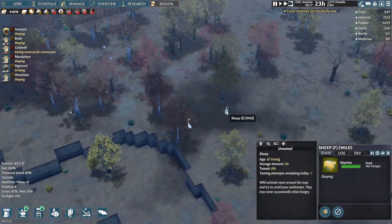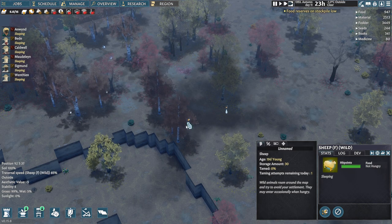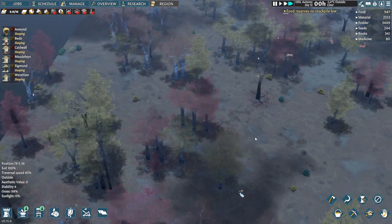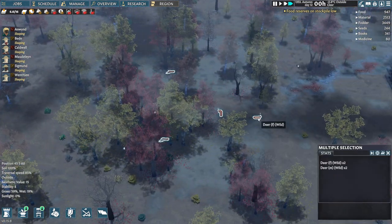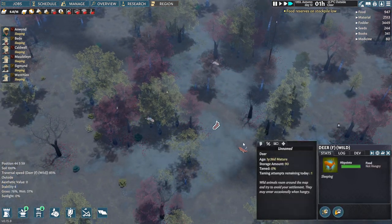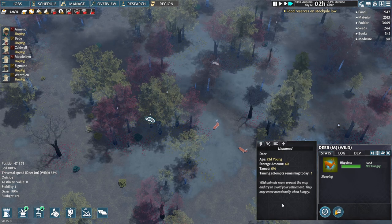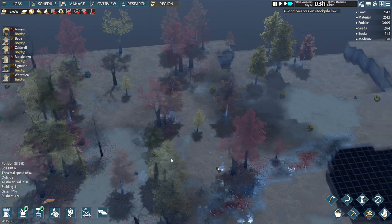Sweet, I just found two sheep — a female and a male, well, actually two females. Hopefully we can use their wool. You can milk sheep — I don't think you can in this game. Here's all the deer. I wonder if they reproduce on their own if you wipe out all the males or females, so I'll just be careful with that.